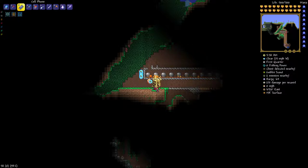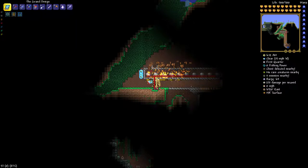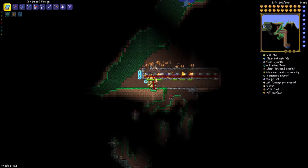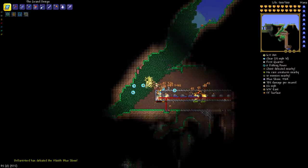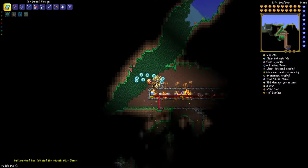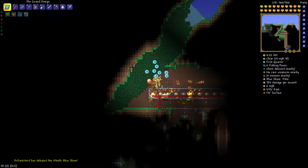First you are going to need a slime staff, and the easiest way to get that is through slime statues, which are pretty easy to acquire, especially if you just collect them before hard mode. I've rigged all of them up to a one second timer in this nice little area, and I have a half bucket of lava down in there with them, which won't destroy the statues or any of the items, but it'll still deal damage.